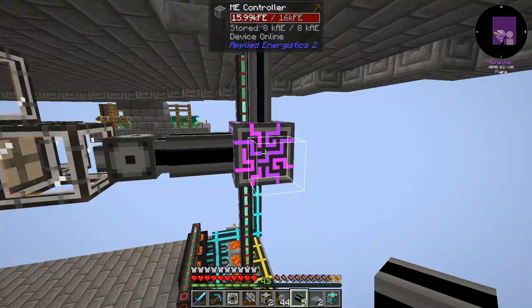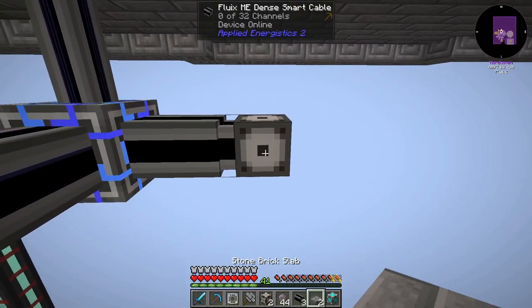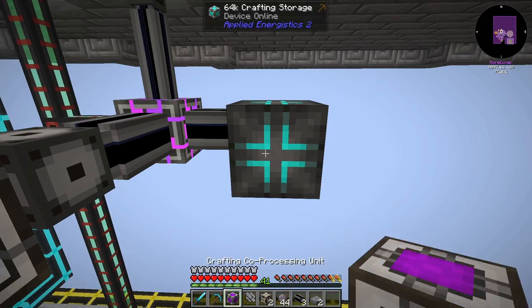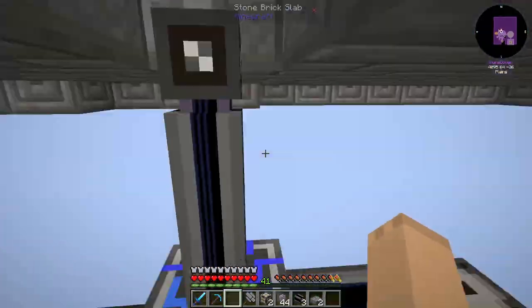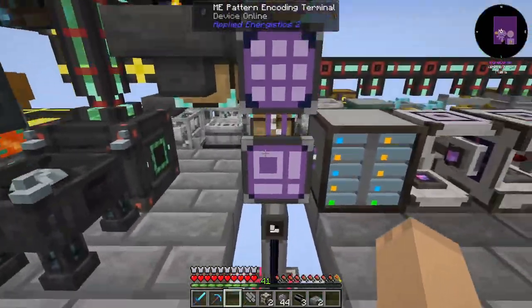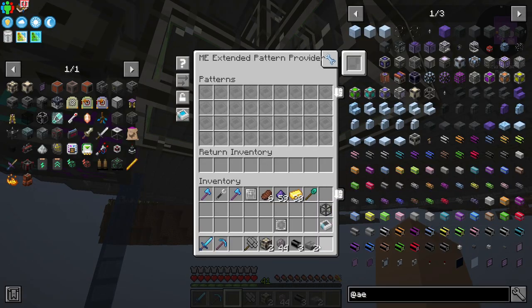For right now — Malcore is bad at that. We'll place down the 64k storage and the crafting co-processor. Now we should be able to come over here where this is at. We'll just stick these two in here.